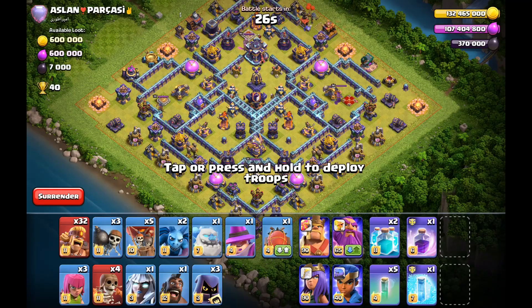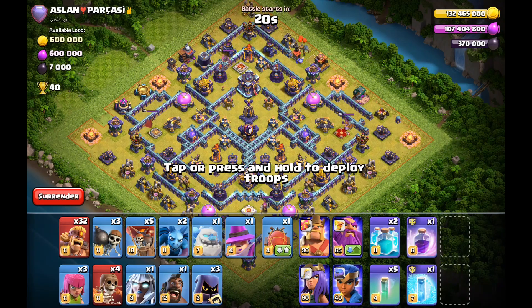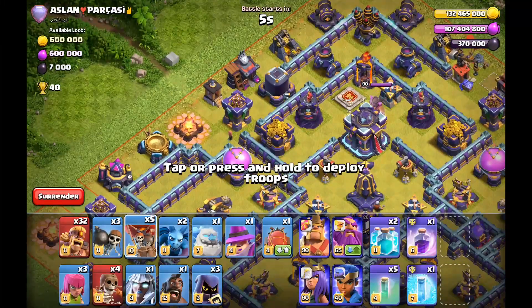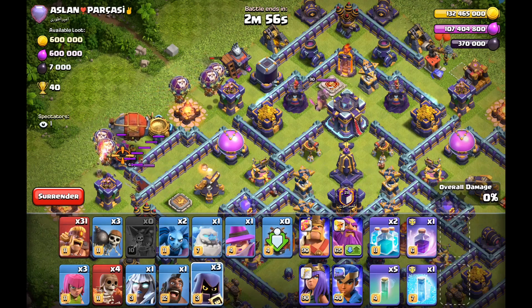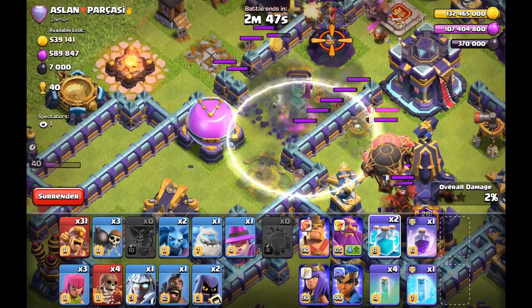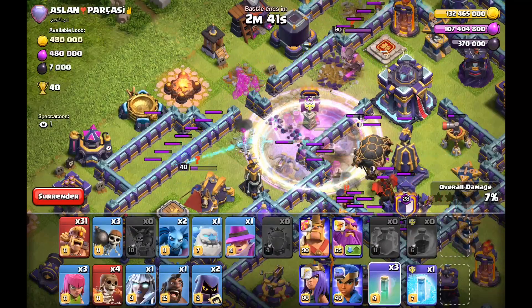We got Aslan - oh, is this the same base? Yeah it is the same base that we kind of failed the multi side on. Let's see if we can redeem ourselves. I'm looking at my warbreaker patterns again just to remember everything. It should be fine, I think. Let's go with loons here, two loons there, one loon there - same plan. I'm gonna go with the barb and the headhunter here as well to slow this down.